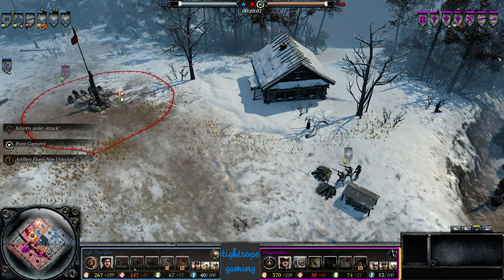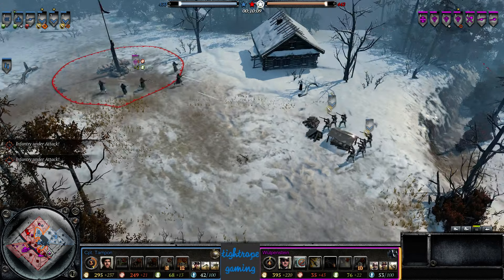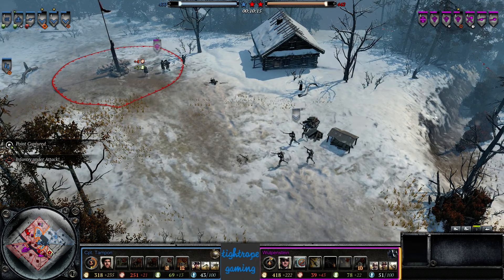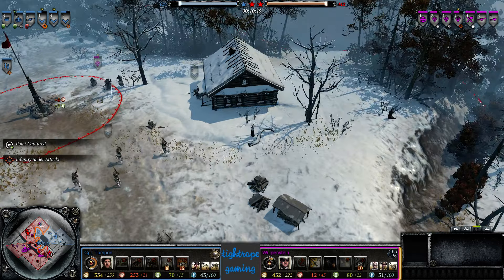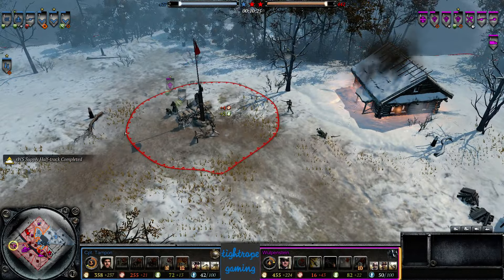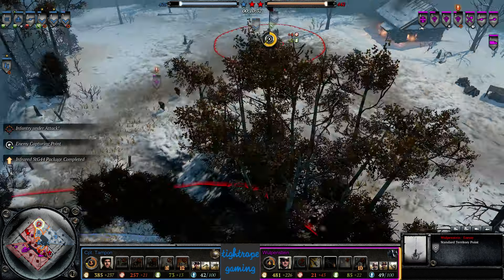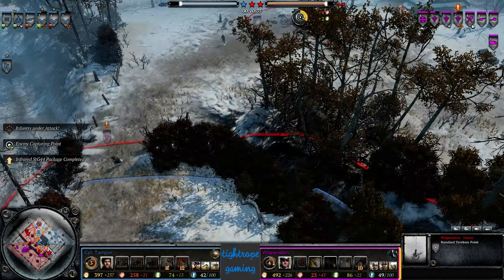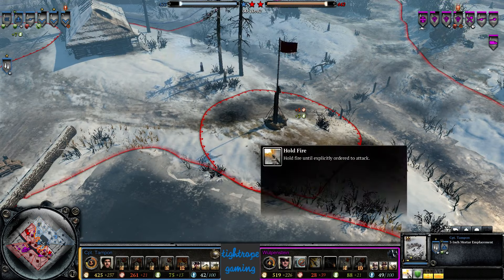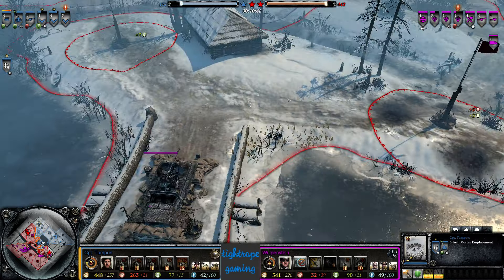Ten minutes in, only three command points — no Commandos yet for Captain Tampon, and he really needs them. He's having a lot of trouble in infantry engagements and really needs those Commandos to try to turn the tide. Warpenstein could have used infiltration grenades there. The mortar's range — I wonder if it can reach the HQ, probably not.